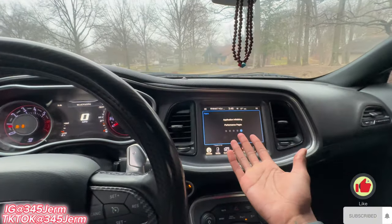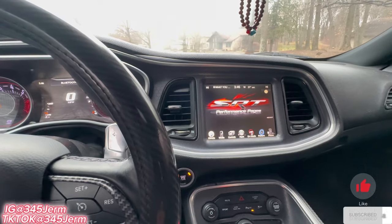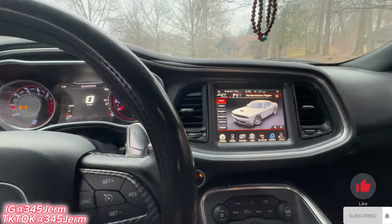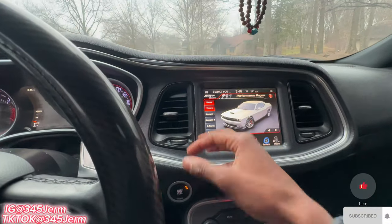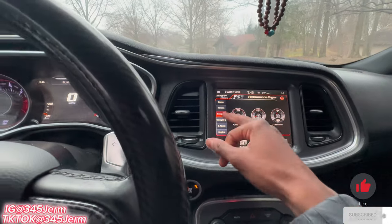You also get the performance pages. Some trims come with them but some don't — I have the SRT performance pages. If you look at a regular RT trim they don't have a specific one, but this is something you also want to add to your car because it's a must-have. Make sure y'all like, comment, subscribe, and let me know down in the comments which of the six cosmetic mods was your favorite for the Challenger RT.